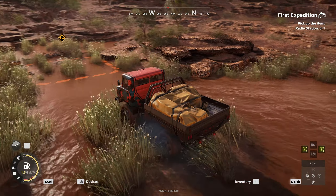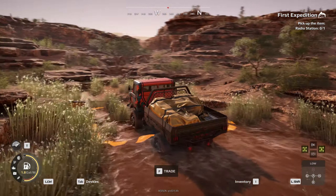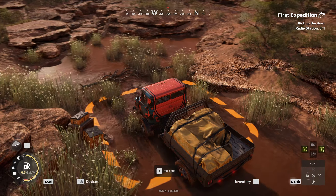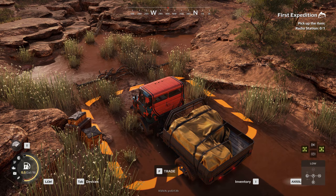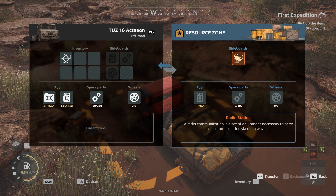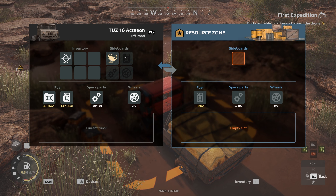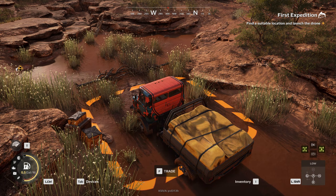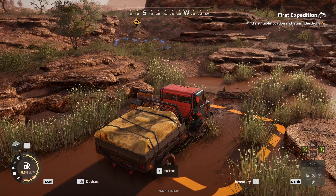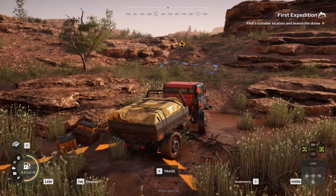I have some complaints about the game, mostly dealing with its transmission. So far I like the rest of this stuff. Okay here's the trade spot — we can put our brake on this time because we're in low. Let's hit F. It wants us to pick up sideboards. Oh, some kind of storage thing. Let's hit exit. I think I got it completed. Drive over to that spot — we're gonna keep it in low.